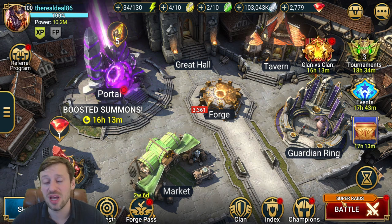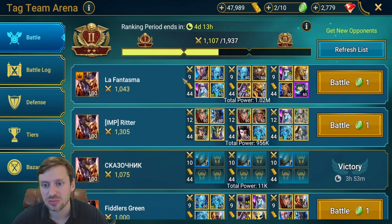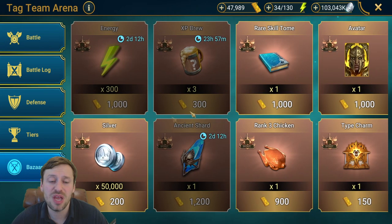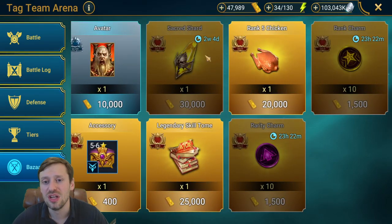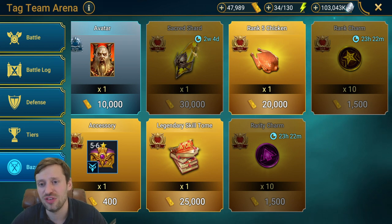I was in Silver 4 myself for a very long time. Two weekends ago I managed to break into Gold 1, and then last weekend I pushed into Gold 2 as well. So why do we want to get into Gold 3v3 arena? The main motivator for me was the Bazaar — if you scroll to the very end, look at all these lovely rewards you get in Gold.